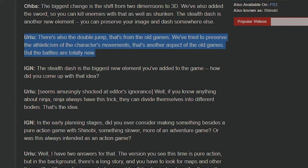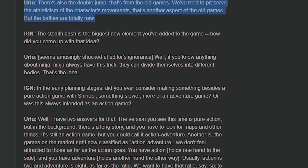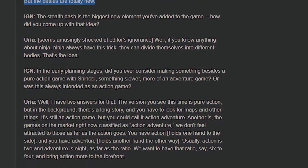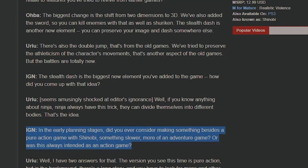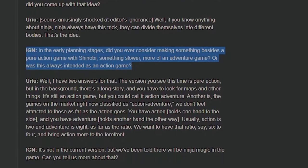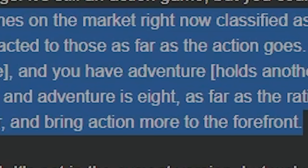He's not kidding - the protagonist in this game is one of the most agile and athletic characters I've ever had the pleasure of playing as. At some point, the IGN interviewer asks if the producers considered developing something slower in the early stages. Takashi basically says the ratio of action to adventure in action-adventure games on the market leans much more heavily on the adventure, so they wanted to bring the action aspect to the forefront.